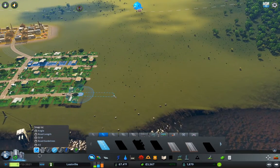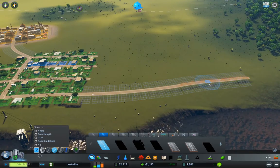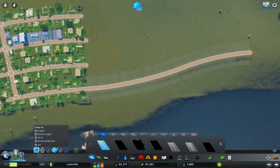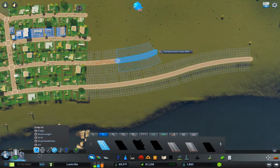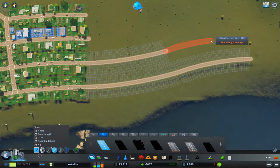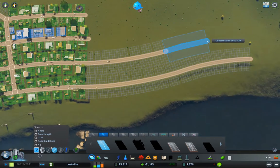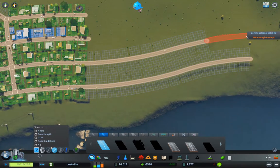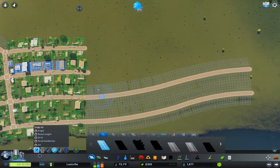I want to turn off snapping here — that should allow us to get a little bit more development in with enough residential that we can get up to a decent population level. I'm running parallel roads here intentionally, because I want this to follow the coastline a little bit — that's why I'm doing that.